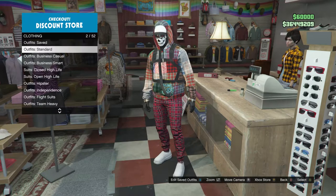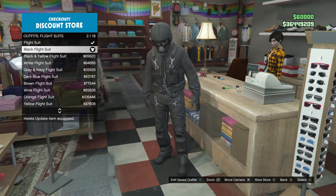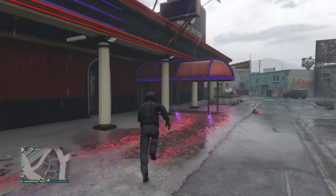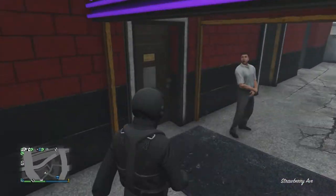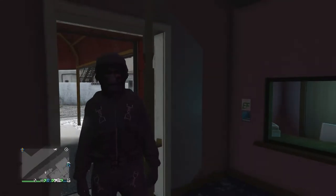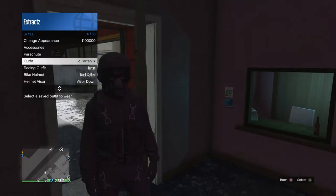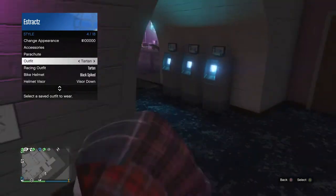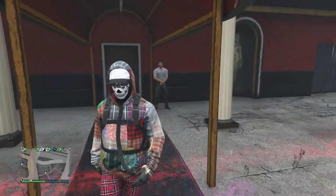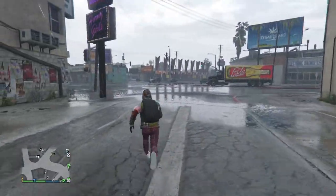After saving, back out of edit saved outfits, scroll down to flight suits, which is on slot 9, and equip the black flight suit, which is on slot 2. Then run across the street to the strip club and walk inside. When you walk inside, the flight tube will come off your character. Pull up your interaction menu, scroll to style, scroll to your outfit, and select the outfit we just saved. Equip that outfit, then walk outside the strip club — the flight tube should transfer over to the outfit. Don't get in a vehicle; run back to the clothing store across the street and save this outfit.